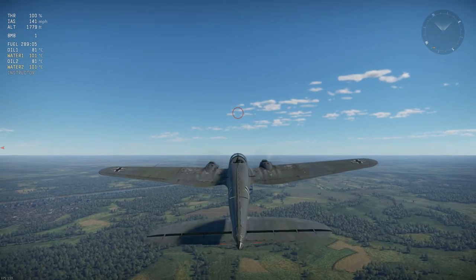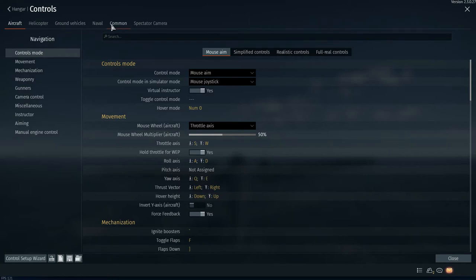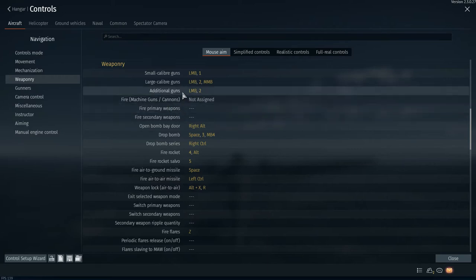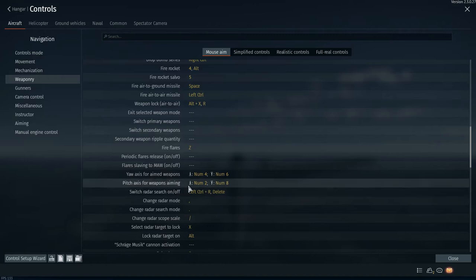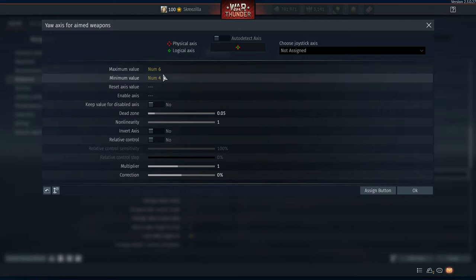While climbing, let's go over your controls. Go to Weaponry and look for axis controls for aimed weapons and pitch axis for aimed weapons. You can set these however you like — I have them on the number pad. Maximum axis is right (numpad 6) and minimum axis is left (numpad 4).